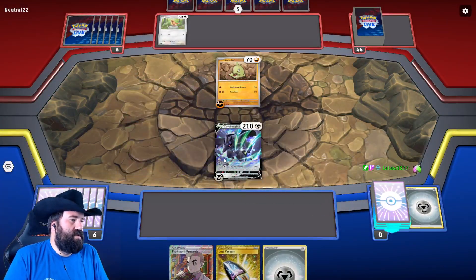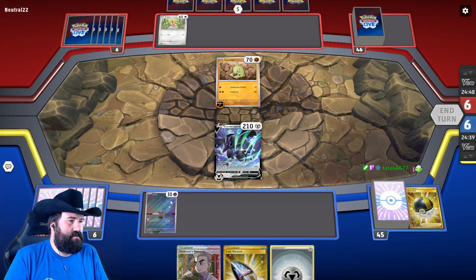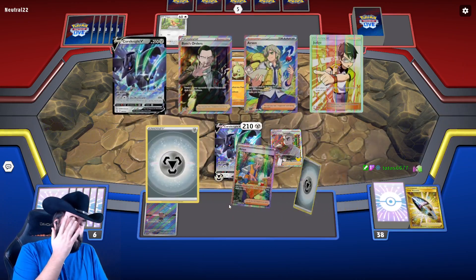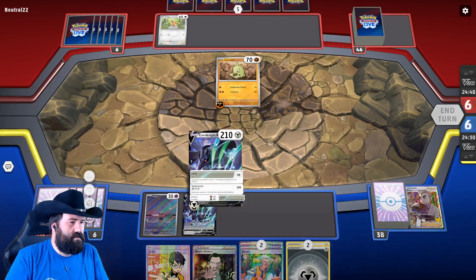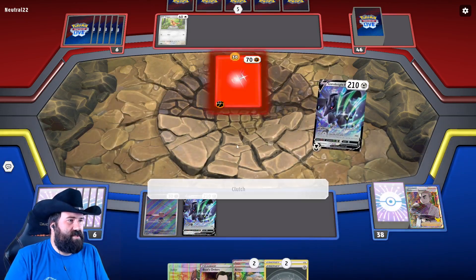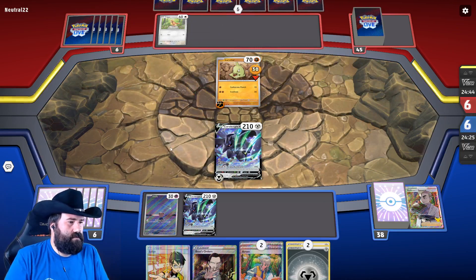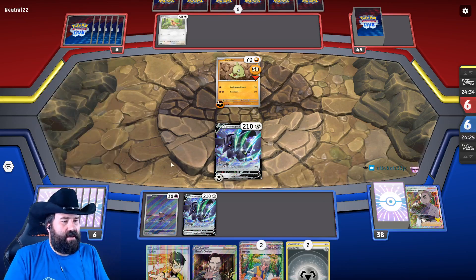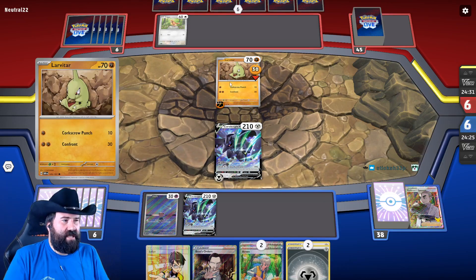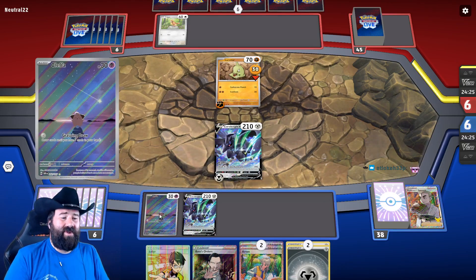We're going to ditch these two things and grab a Cleffa. We're going to clutch this Larvitar so it can't go anywhere. I might want to prioritize the Pidgey next time over the Cleffa, because we know it's going to be a Larvitar. If they have the Pupitar, they're going to be doing damage to the bench. We don't want Cleffa to eat that.